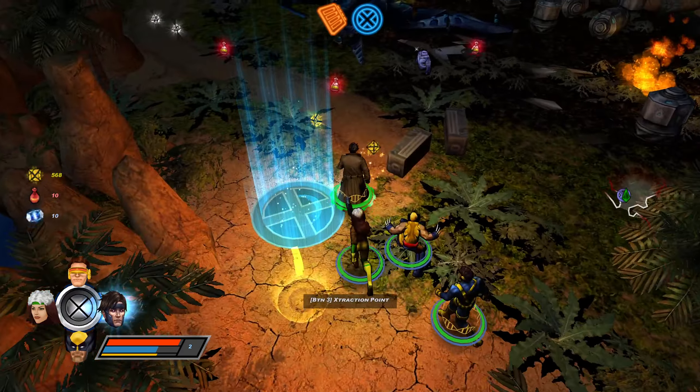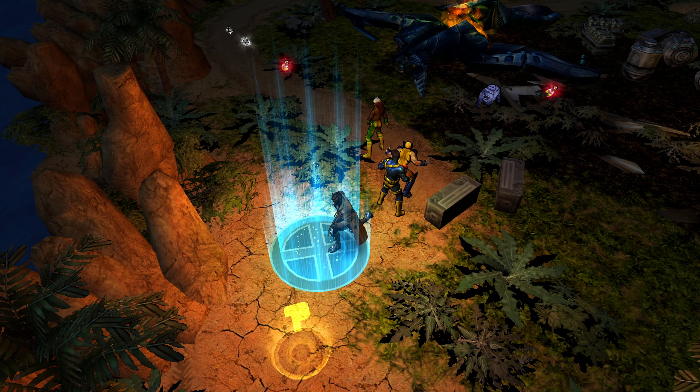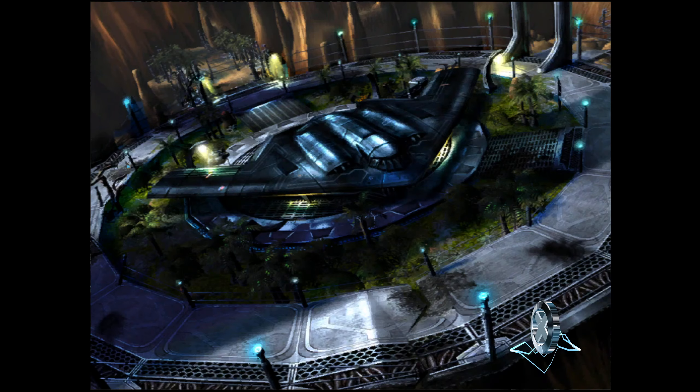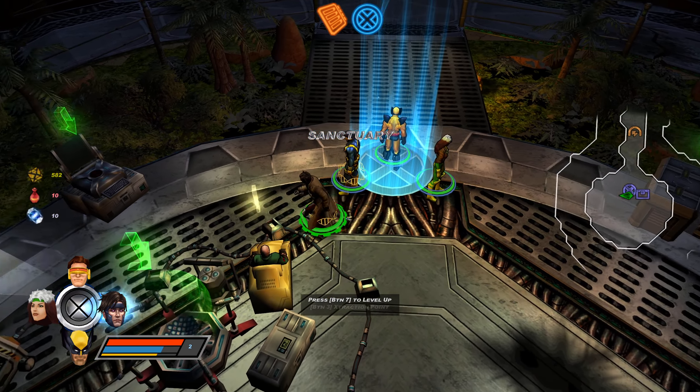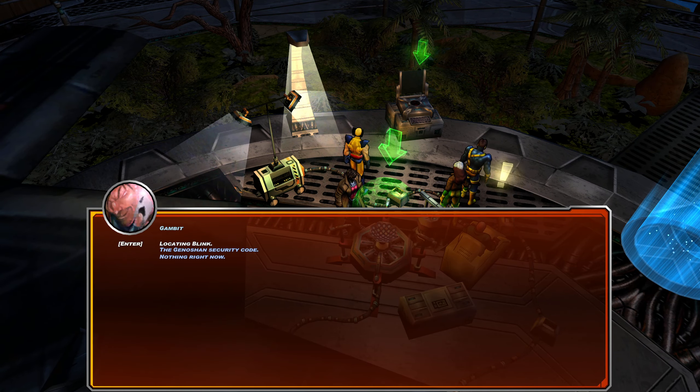I'm heading back to camp. Let's check the Sanctuary for any new mission briefings. The game won't really tell you when new briefings are available, so you have to come back here every now and then if you want to see them.